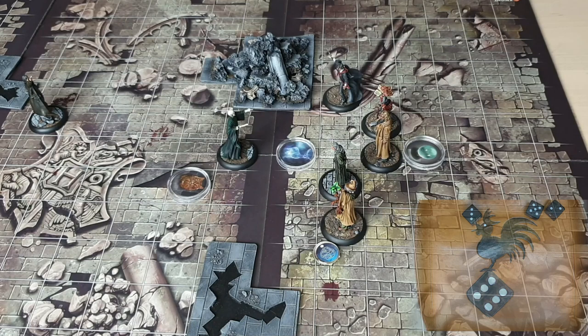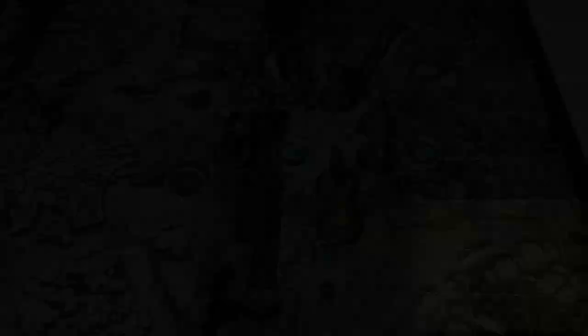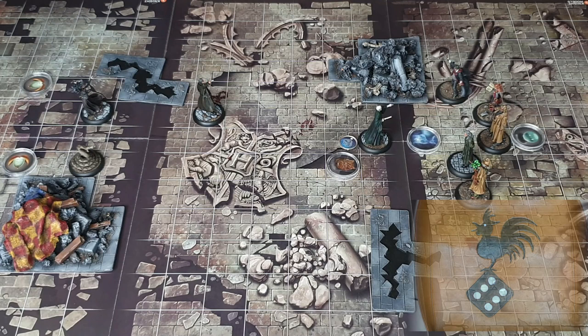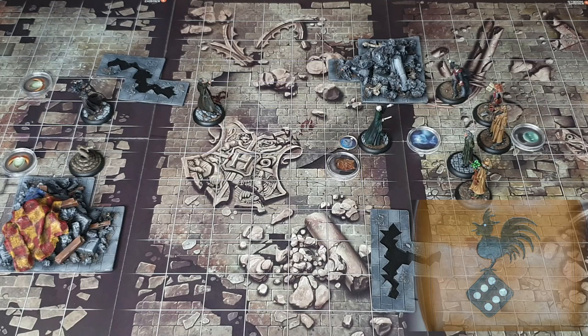That's the end of round one. I'll tidy up tokens and we'll get on to the next round. We're into turn two. I've finished the power pools for both sides and paid upkeep — paying three power to maintain Expecto Patronum. Advance the cooldown clock on all spells. We're into the initiative phase.